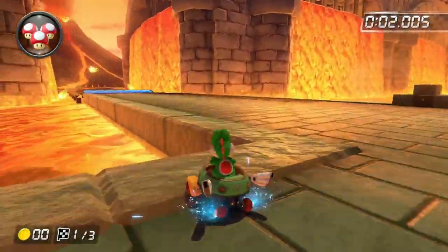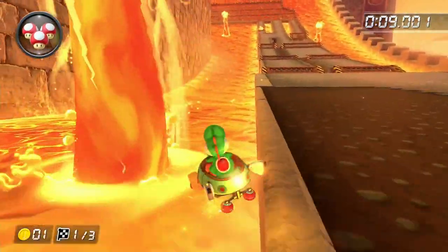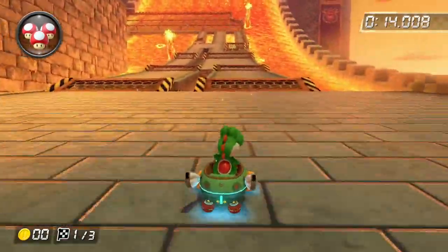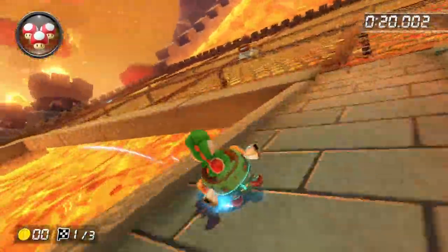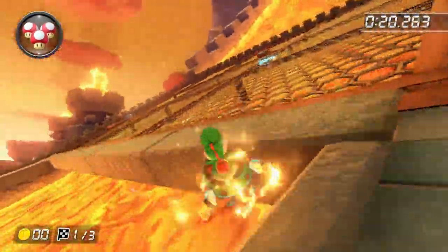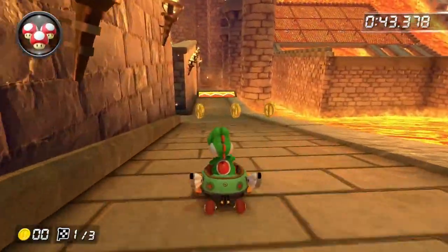Second-last track and we've got SNES Bowser's Castle. Now this is what all of the SNES tracks should look like. It's got anti-gravity, huge shortcuts, and a few split paths. And it's still just like the original, except it looks a lot better. This is actually one of the SNES tracks that's very fun to race on. I always like taking the far left path and hoping that I don't get hit by the fire. Everything about this track just shows what we needed in Wave 6. So I'm putting this in S tier.